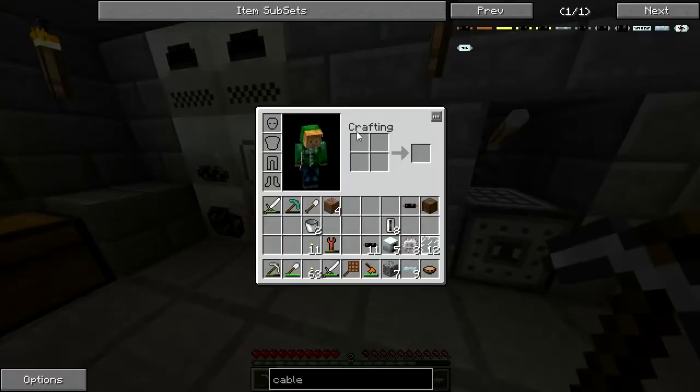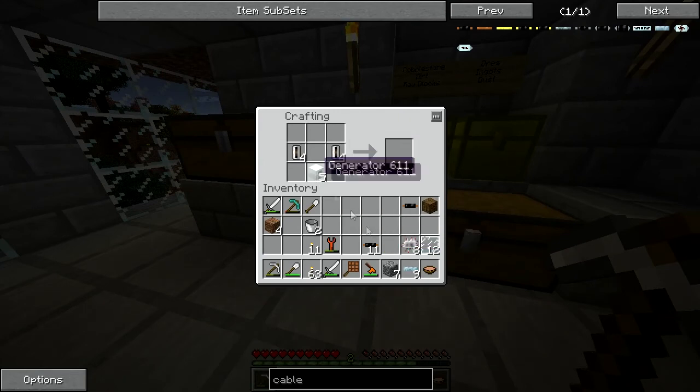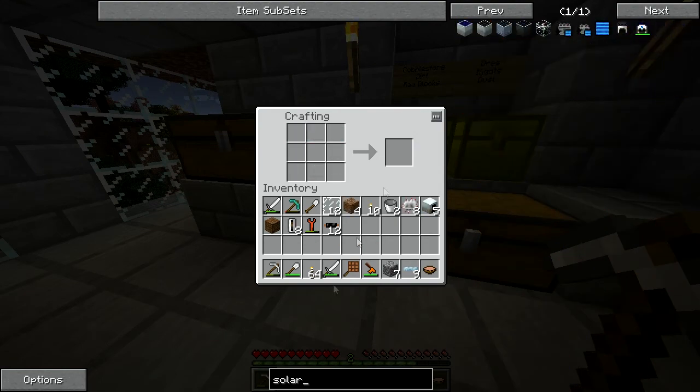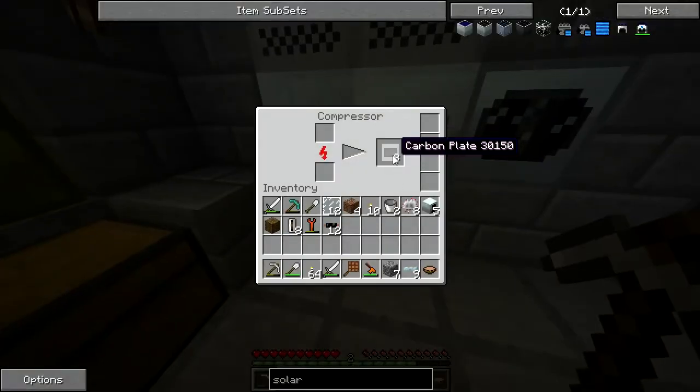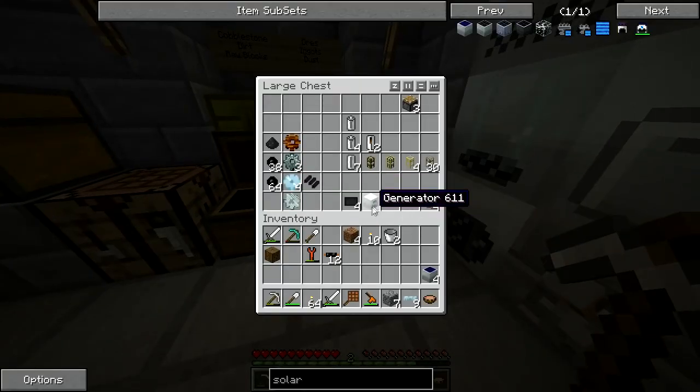I have all the stuff I need to make these solar cells. The industrial centrifuge finished and made a bunch of stuff, one of which is the silicon cell, which is the main thing I was lacking. I'm going to put together these guys — the carbon in the middle. The electronic circuit wasn't the most efficient item to use here, but it's one of the only ones I could actually make with what I had, so that's what I went for. Solar panels, nice.